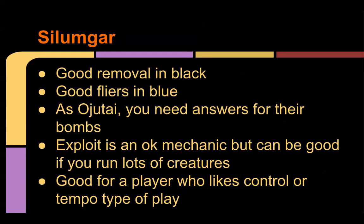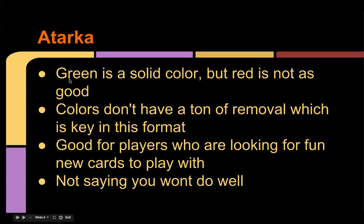Silumgar is good for a player who likes control or tempo — kind of temporarily removing their creature like bouncing it and then keep swinging. Silumgar looks really fun overall and I'm definitely going to add the Dragon Lord to my blue-black standard deck. Atarka is in my opinion the worst clan, but if you want to play it because you like the colors or it looks fun to you — playing a bunch of green and red fatties that deal a ton of damage does look pretty fun — it is really lacking removal though.